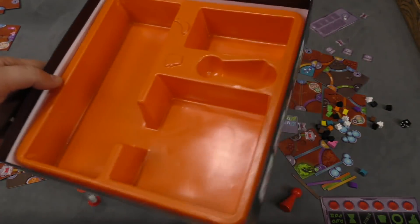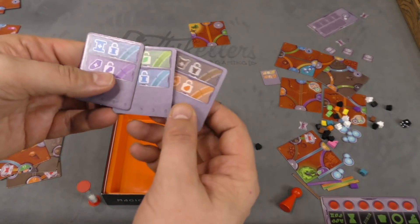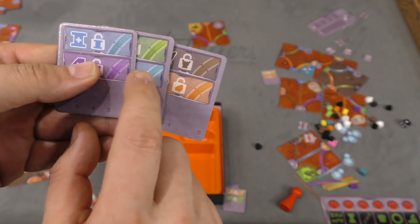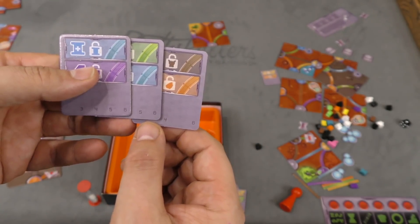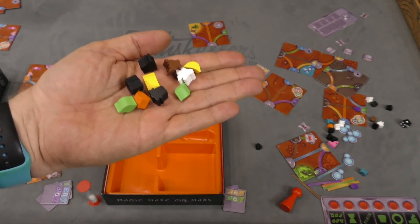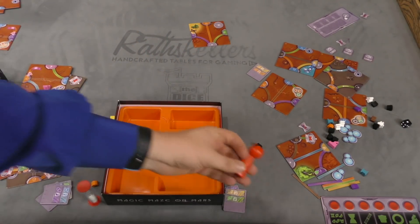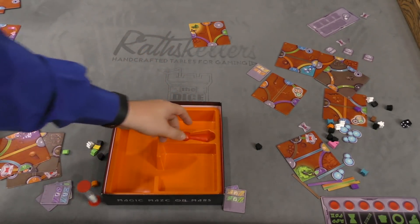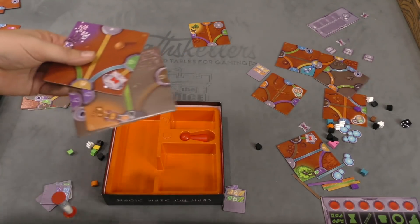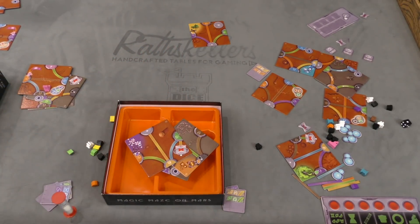The game comes with a nice plastic insert that holds everything very easily. These tokens themselves are pretty cool. One thing you might not notice is that the different colors of the highways also have slightly different looks to them, so if you're colorblind it's easier to tell them apart. Even the resources themselves are not only color, but also a shape for the different kinds of resources. This pawn is going to get banged around a lot, so it's good that it's nice and big. The timer seems fine - a typical timer. I really like the look and layout of the tiles themselves. I'm pretty happy with the components for this game.